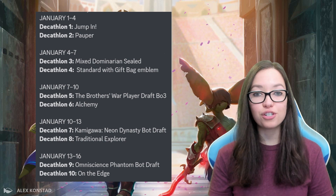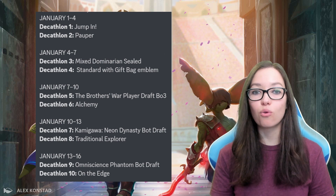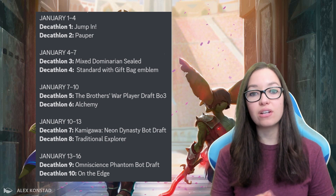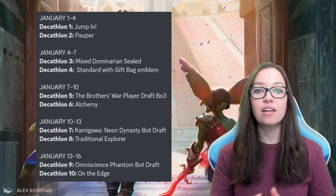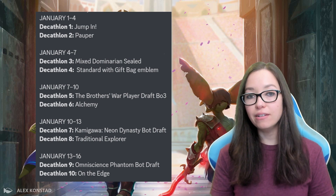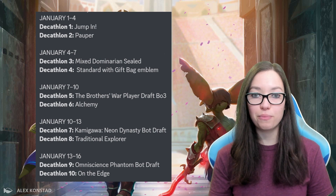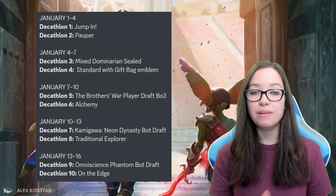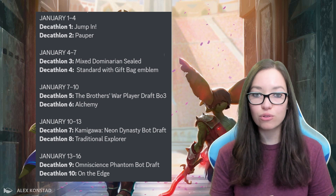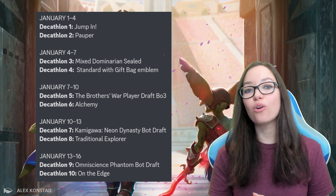Moving on to event number eight, we have traditional Explorer — again, a best of three format. That takes us to the final wave of qualifying Decathlon events, numbers nine and ten. For event number nine, we have an Omniscience Draft where you can draft cards from all across Magic Arena's history, and you get to play with no mana cost — so if you're a fan of large spells, this is the format for you. The final event, number ten, is Block Constructed where we'll be playing Streets of New Capenna, Dominaria, and Brothers War to create a three-set Standard. That's all 10 qualifying events.